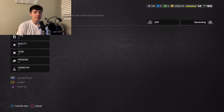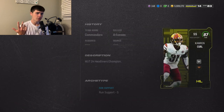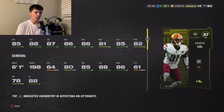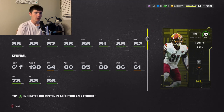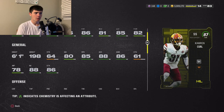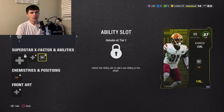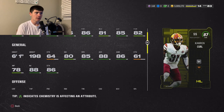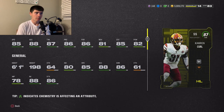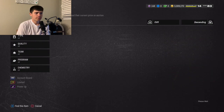Sticking on the 87 overalls page, we're talking Cameron Curl — strong safety for the Washington Football Team: 85 speed, 88 acceleration, 87 tackling, 86 play recognition, 86 pursuit, 81 man, 85 zone, 82 hit power. He comes equipped with Deflator for 2 AP. This card is absolutely cracked — incredible user card, 6-foot-1 with great speed, hit power, and coverage. You can play him over the top as well. Cameron Curl is 280K right now — not a bad card whatsoever, definitely one of the better cards in the game.